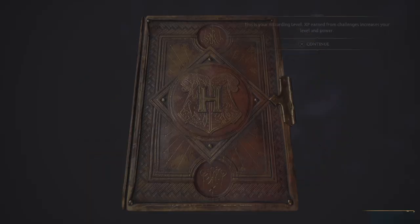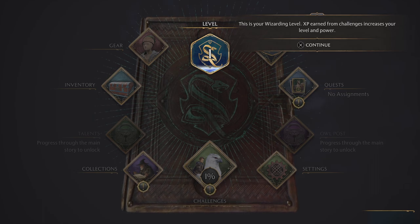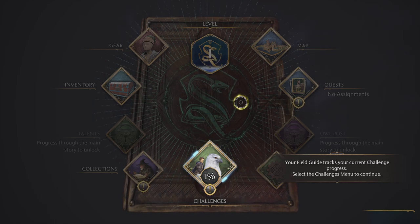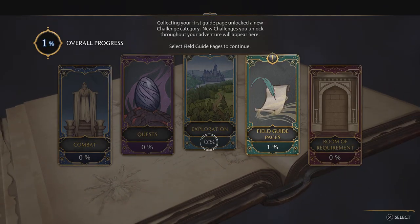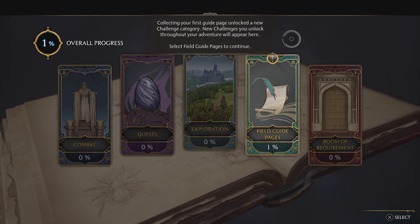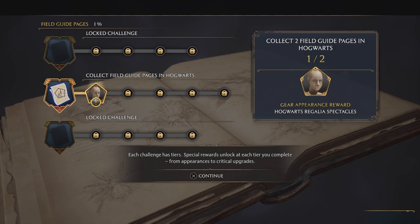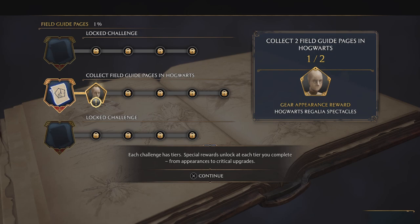Open the field guide. This is your wizarding level. XP earned from challenges increases your level and power. Your field guide tracks your current challenge progress. Select the challenges menu to continue. Collecting your first guide page unlocks a new challenge category. New challenges you unlock throughout your adventures will appear here. Each challenge has tiers — special rewards unlock at each tier you complete, from appearances to critical upgrades.